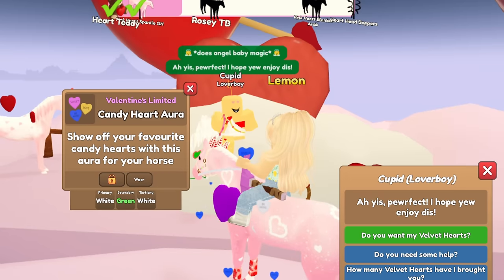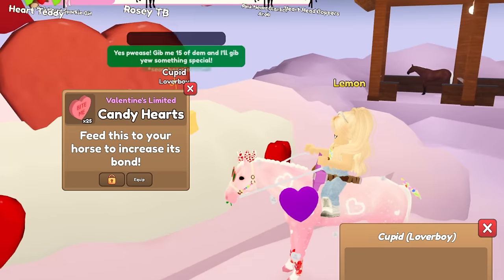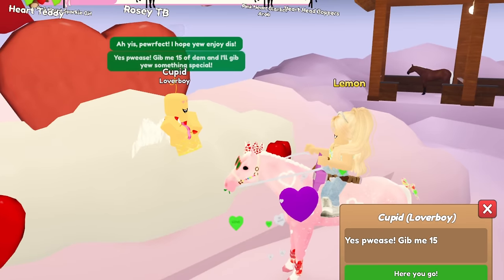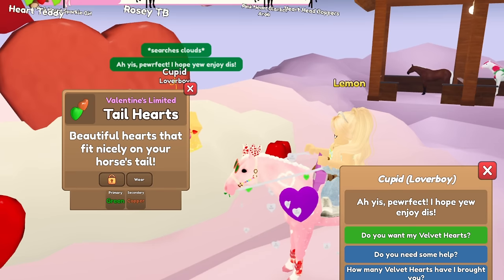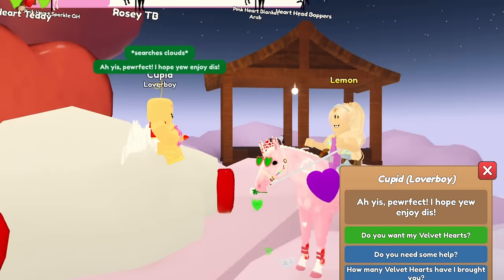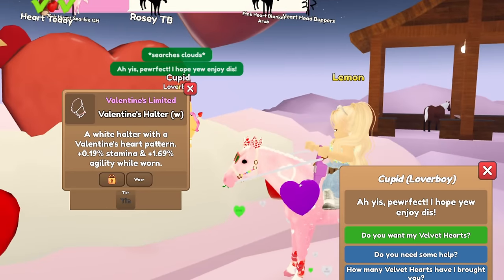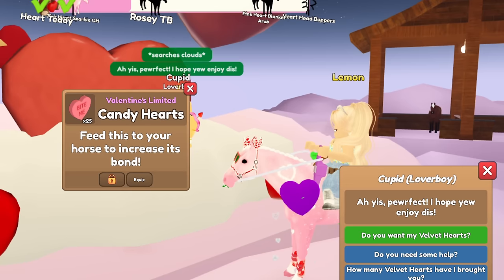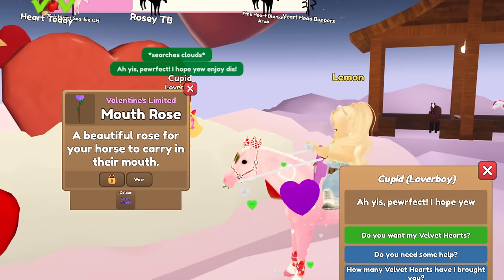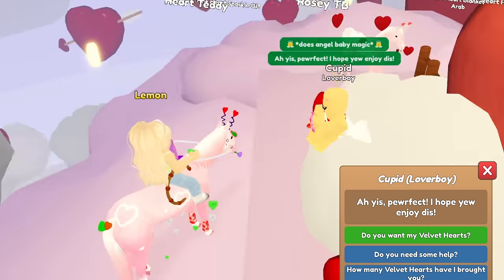We got white, green, and white candy aura, more candy hearts, a candy hearts tail ribbon, green and copper tail hearts — that kind of matches the green and copper sunglasses we got earlier, which is funny. We got another valentine's halter. Where is our island decor? I really want to get island decor. We got a shiny purple mouth rose.